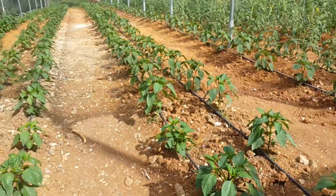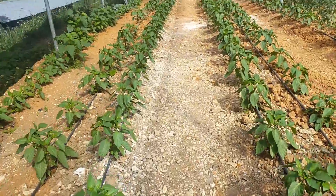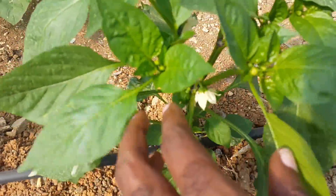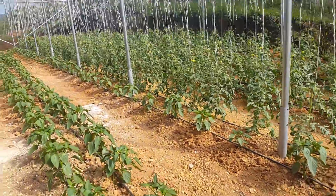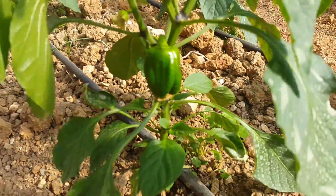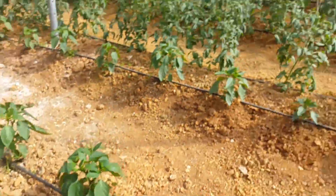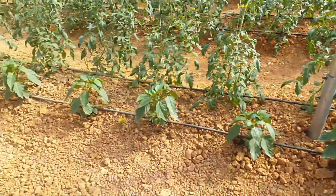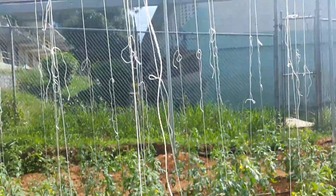You can see this growth all throughout the greenhouse. This is a tropical greenhouse — beautiful peppers, sweet peppers. Take a look over here, you can see the tomato plants as well.